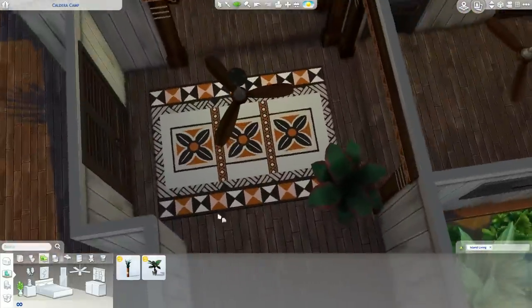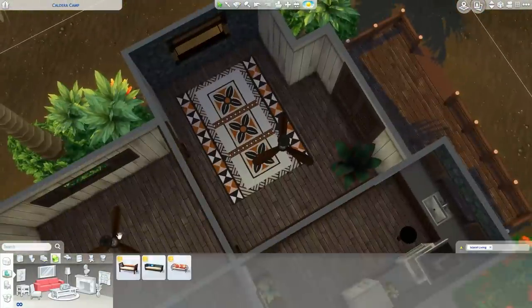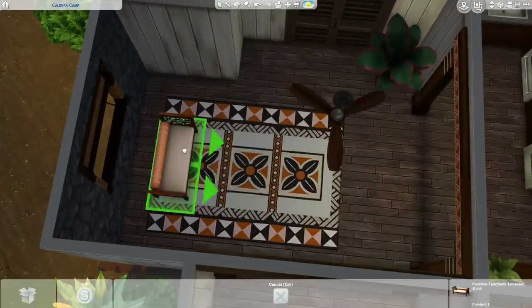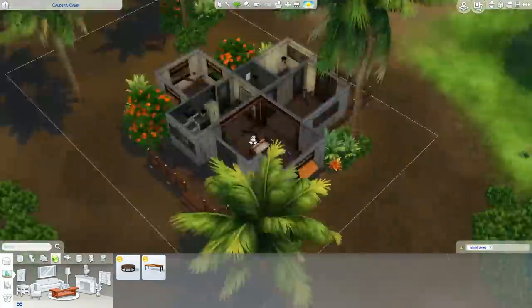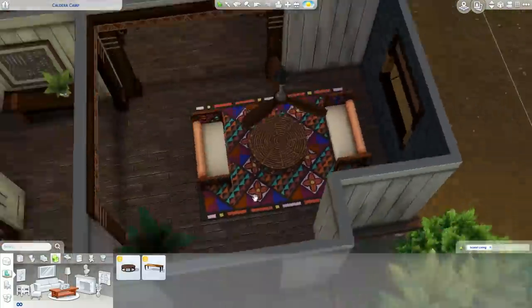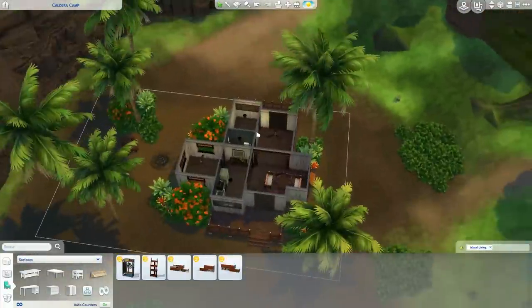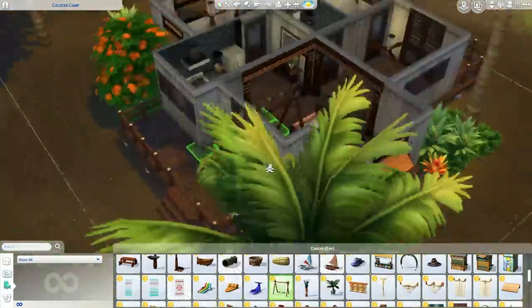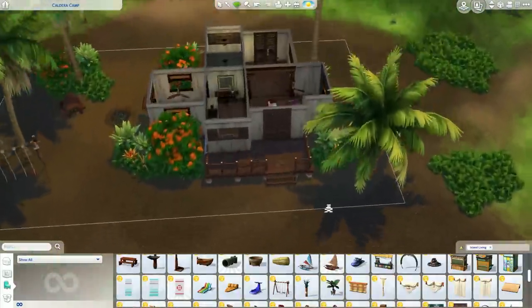I've been saying I want to do a beach house for a long time, but when they leaked this pack as an island one I was like, we're gonna wait to see what the pack is before doing the beach house. I don't want to do a beach house without Island Living now. I did get to play already, but six hours - or more like four hours - is not enough. I need more time. I'm so excited, I just love The Sims.